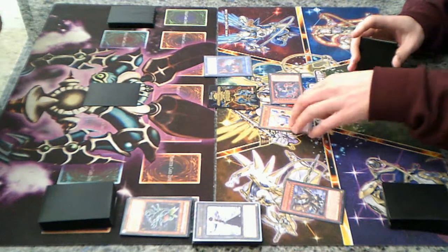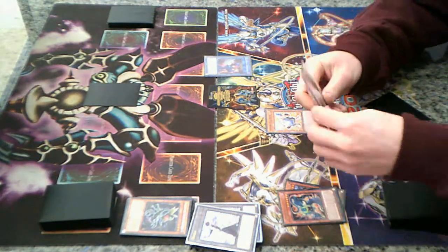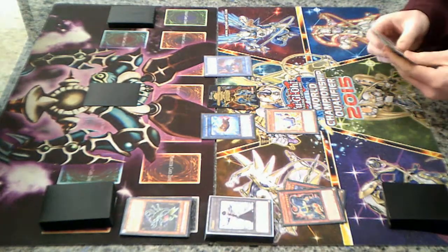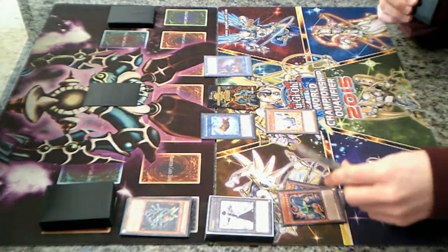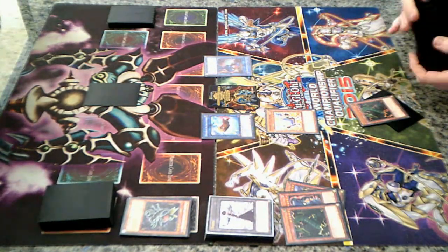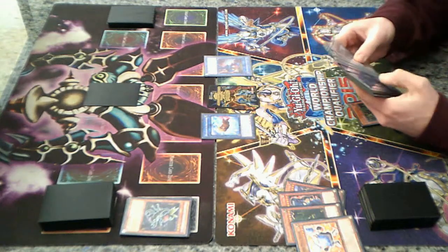Special summon Roar. Solar effect: special summon token. Any Thunder Dragon effects? Tribute Solar. Summon the money card of the deck.